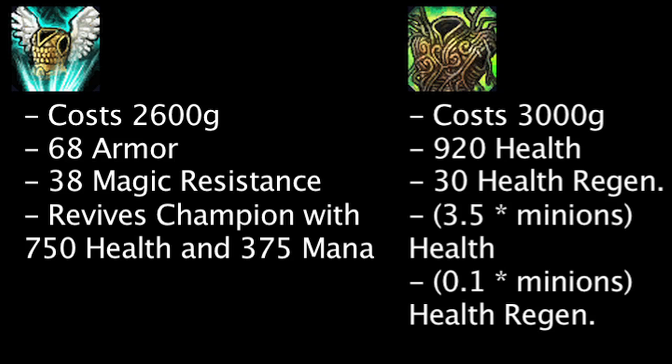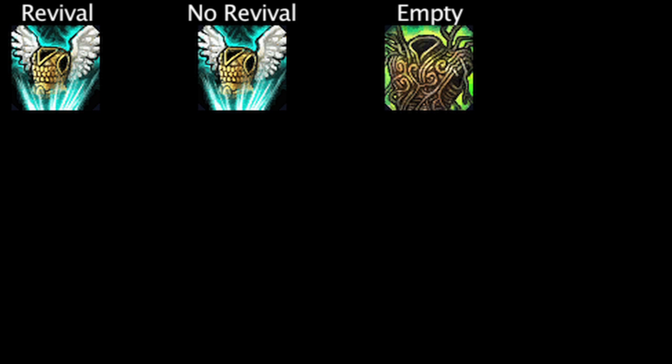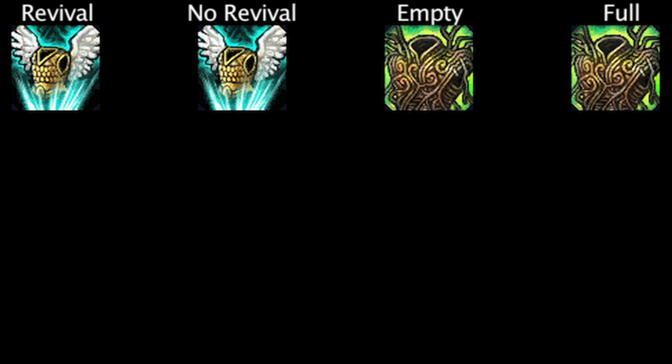In our test to see which item has the greatest damage reducing potential, we'll be looking at each item in two different states: the Guardian Angel with its revival ability active, the Guardian Angel with its revival ability on cooldown, a War Mog's Armor with no kill bonuses, and a War Mog's Armor with full kill bonuses.